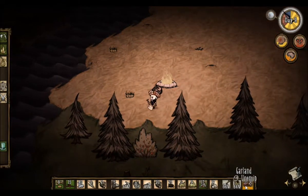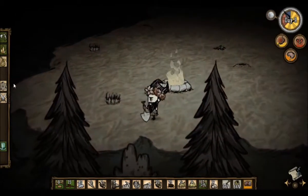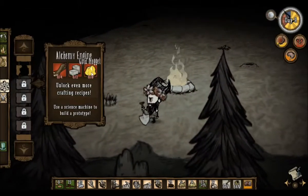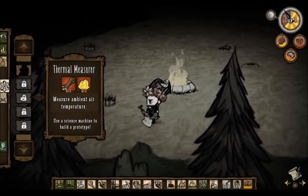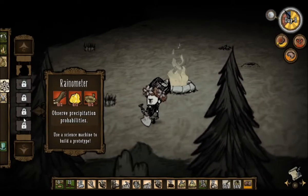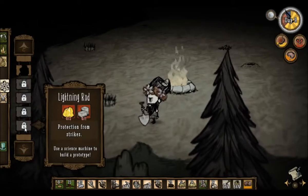Why is the garland orange? Is it because it's losing its effect or something? Do I have to craft a new one? I'm guessing that's what it's about. I have to build the Alchemy Engine, Thermal Measurer, Ranometer, and Lightning Rod.